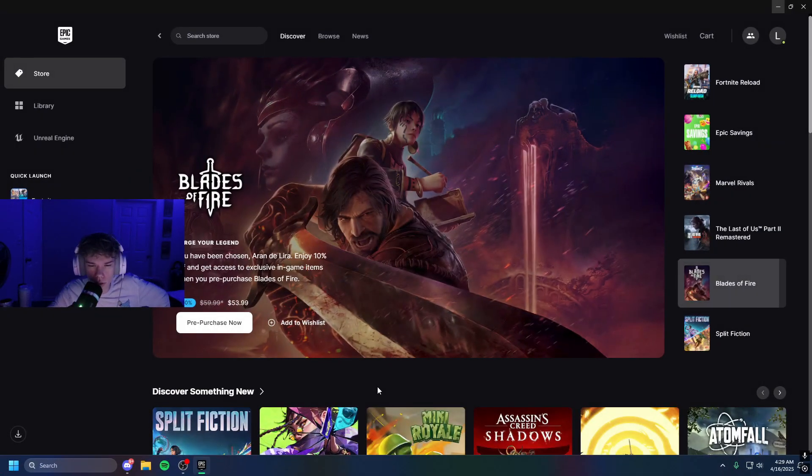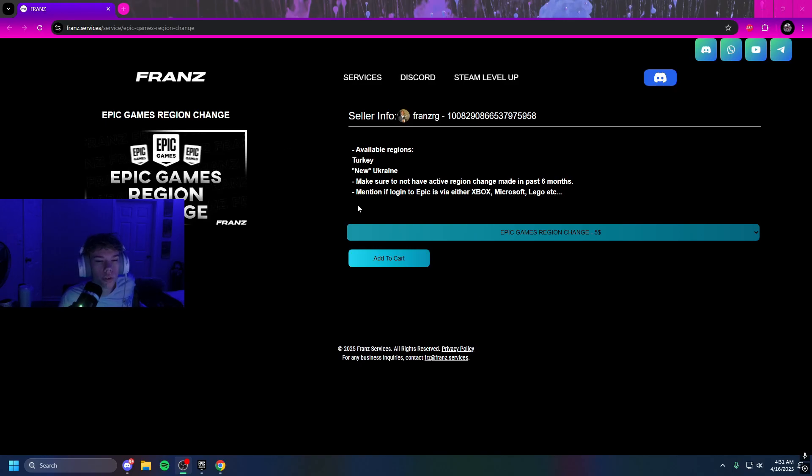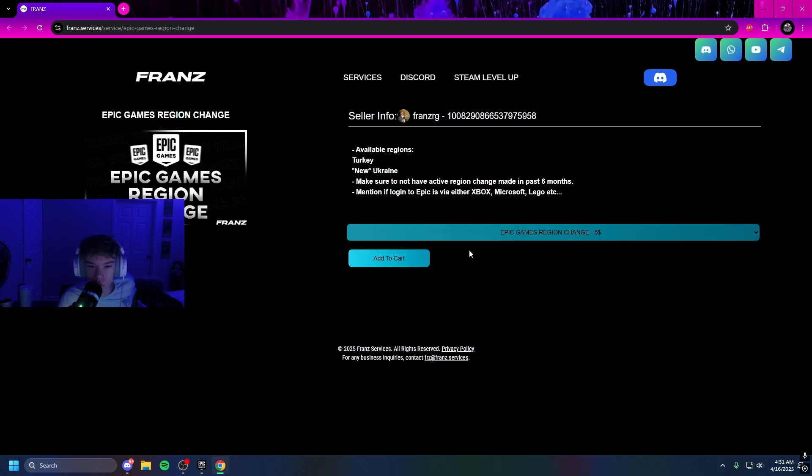The first thing you need to do is actually switch your account to Ukraine, but you can switch it back to US eventually. Let me show you how to actually do that first. To do this region change, you'll actually have to go to this website, which I'll have linked in the description. And here we are — the Epic Games region change.